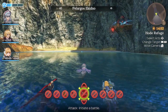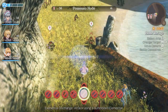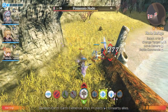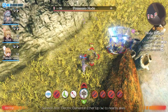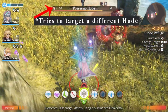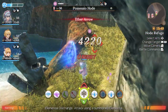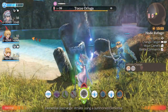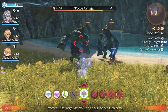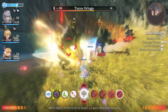The targeting mechanic in this game can be a touch touchy - we'll accidentally aggro an Orluga too. This targeting issue is something I think Xenoblade has always had throughout the different games, where you try to target something you're fighting but wind up targeting something in the far distance instead. I could have stopped Shulk from running off with the party commands, but these guys are fodder for us at this point.